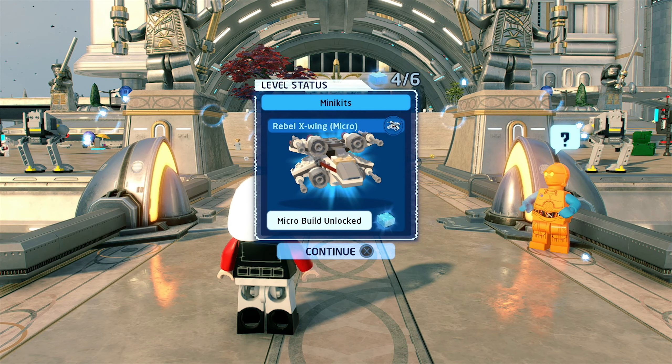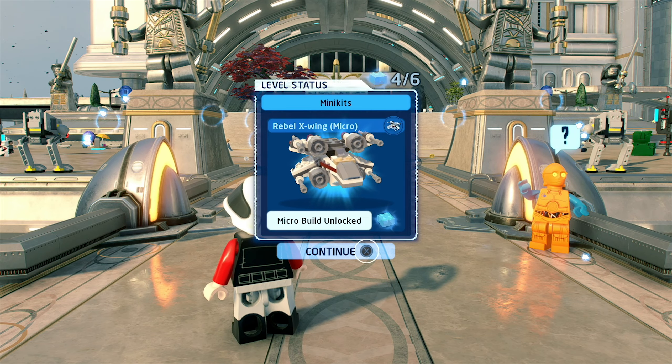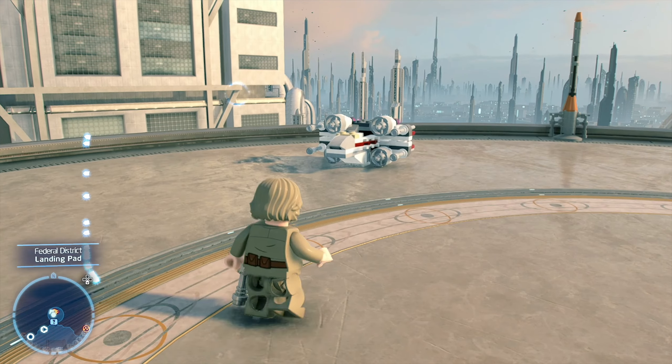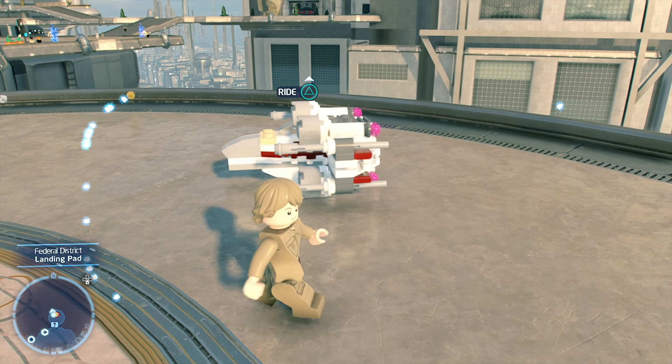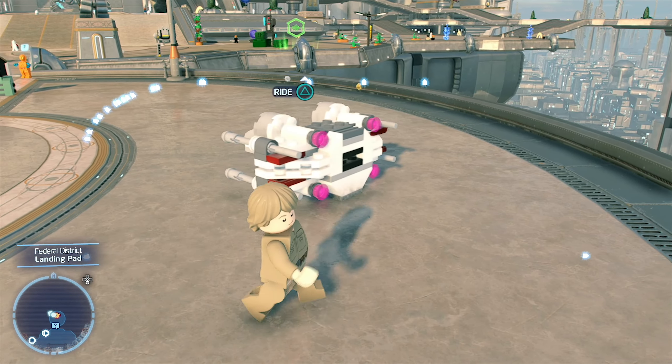Now that you have all of the minikits, make sure you finish the level to save your progress. When you collect all of the minikits in this level, you unlock the Rebel X-Wing Micro Starship, and you can use this Micro Starship to travel across the galaxy.